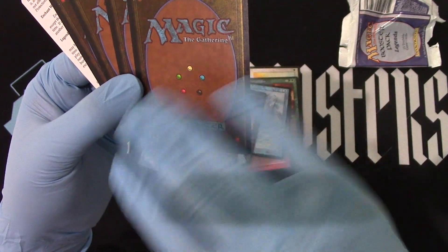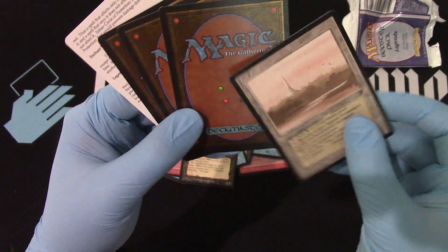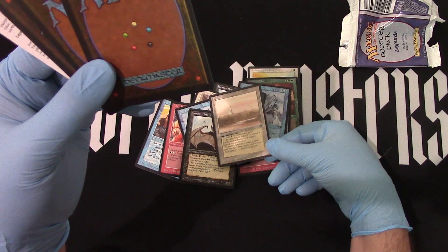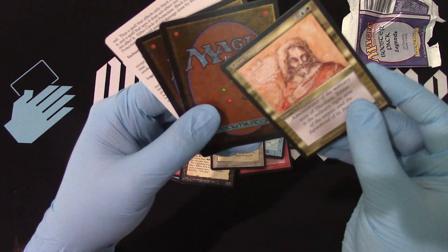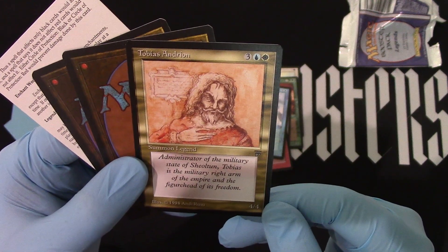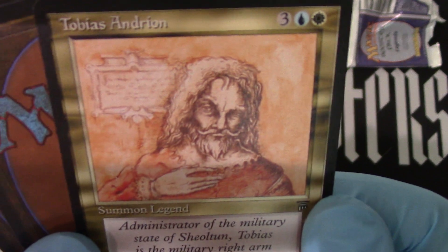I mean, you probably can't see it but it's in the camera — it looks perfect, but it's not. There's our Caracas — that's a good hit, a good pull right there. It's going to be a 9.5 for sure. We got Tobias — 4/4, terrible card, but it is an uncommon nonetheless. It has great artwork — that's its best feature.